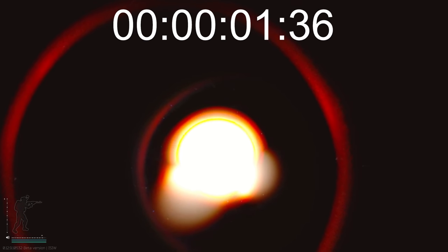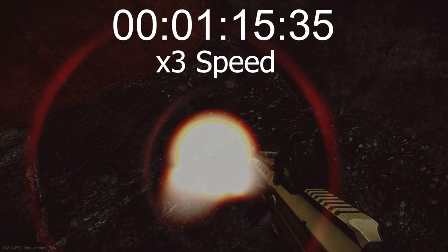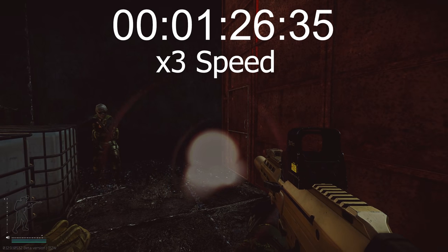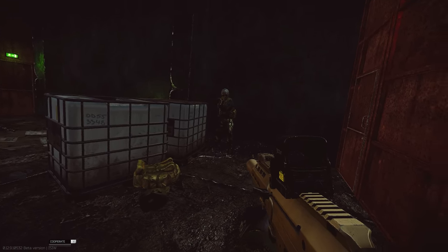Before we get into flashbang testing, I want to give you guys an epilepsy warning — there are going to be some bright things on screen, so if you've got your brightness up maybe turn it down. We're starting off with a control run using a normal flashbang with no ear protection. Looking directly into a point blank Zara flashbang is as bad as it gets. The ringing starts to get better around the 25 to 30 second mark. Vision comes back around 1 minute 15, with some slight light burn lasting about 1 minute 33 total — without any face shield or eye protection.